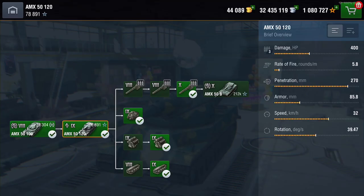What about this tank? Well, it's another auto-loader. Damage output - it's got three in the clip, it will knock out 400 per shell. Rate of fire is pretty low because it's an auto-loader, as simple as that. Penetration's not bad at 270. Armor is again pretty thin. Speed - it's got good mobility and rotation, it turns pretty quickly.